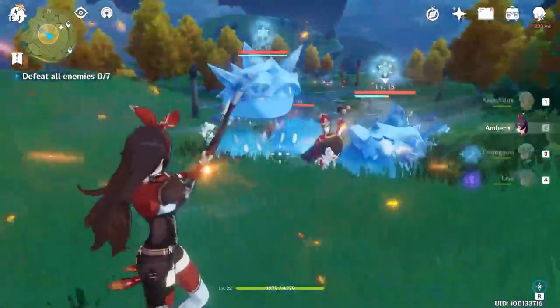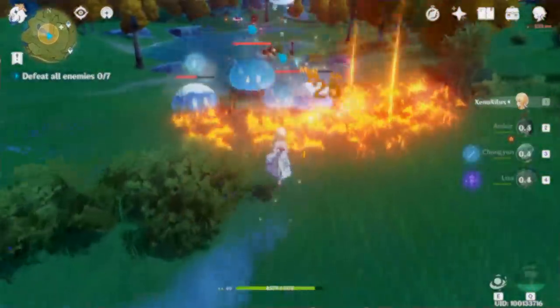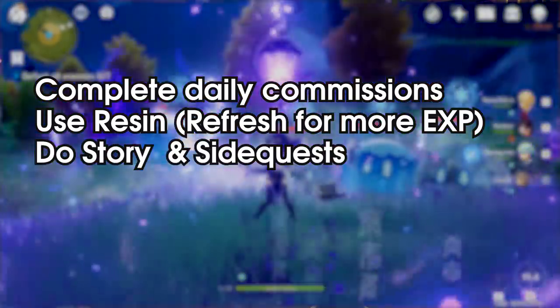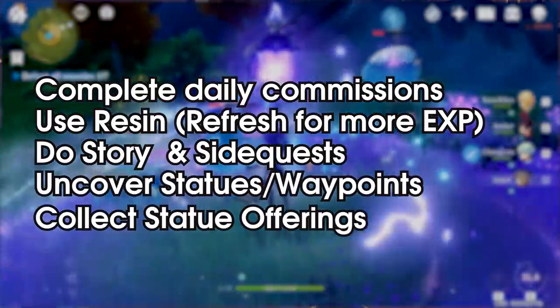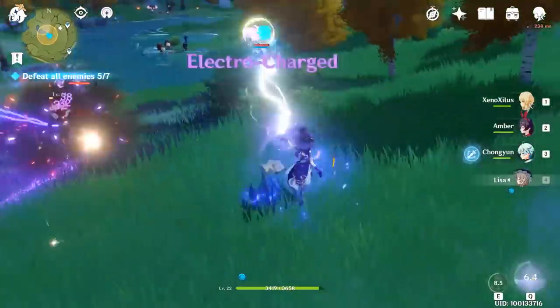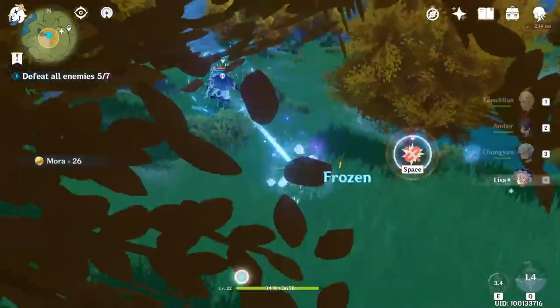Personally, I can see myself using maybe three daily refreshes to progress at a moderate rate. So, a quick daily checklist: complete your four commissions, use up your resin, and then continue with story and side quests. If necessary, explore the map for shrine offerings and uncovering more waypoints and shrines. As always, thank you very much for watching until the end. I'm a latecomer to the Genshin Impact space, so please let me know if I've made any huge errors. Otherwise, take it easy, stay safe, and I'll catch you in the next video.